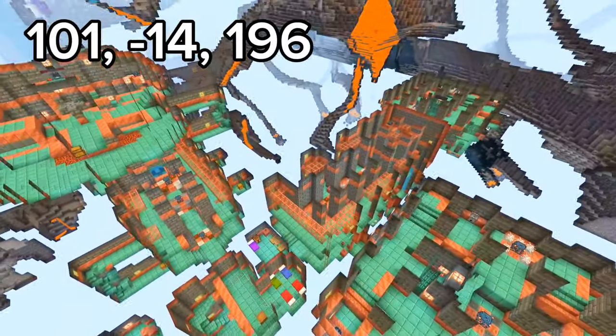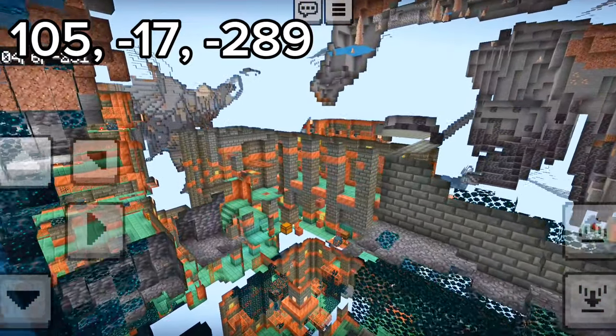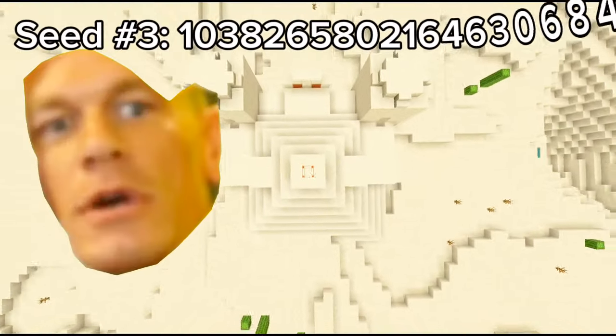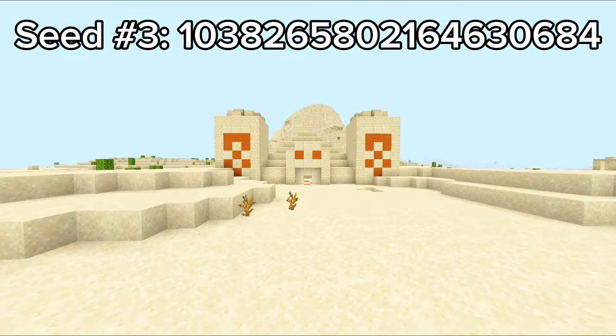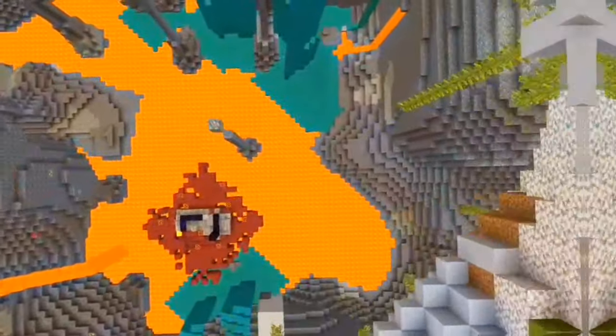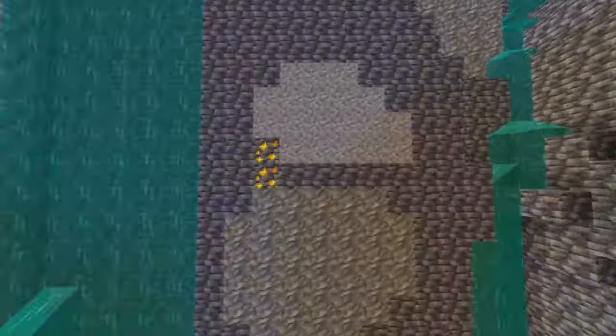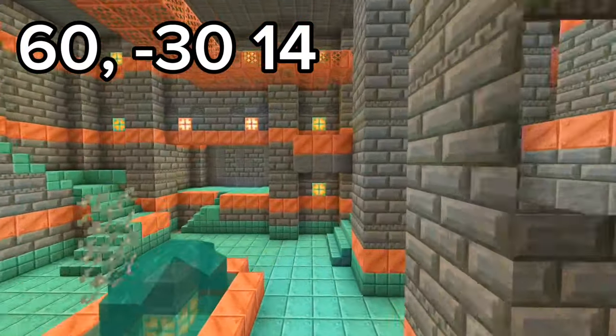Right under that village is a trial chamber, but if one wasn't enough, if you head diagonal from this village, right under it is another trial chamber. This third seed seems normal at first with a desert temple, but you don't want to set off this trap, or else you will fall to your death into this huge lush cave with a ruined portal. Right behind this wall is a trial chamber.